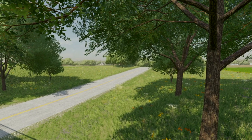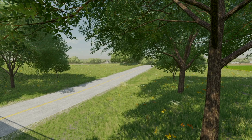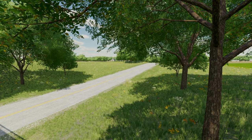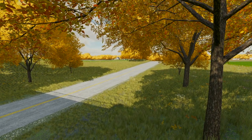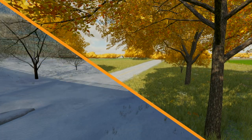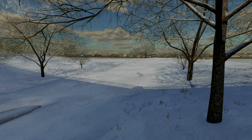First we have spring, where the trees have vibrant colors and the brand new year starts. Then we have summer where the plants mature and the trees darken. Afterwards we get autumn with its darker colors and red and brown trees depending on the tree type. And in the end we have winter where all the leaves fall from the trees and you get snow.